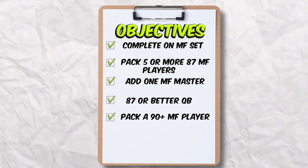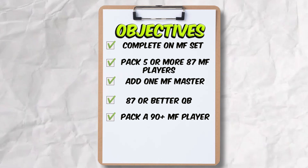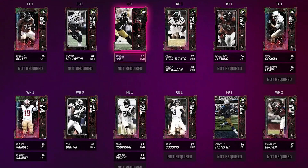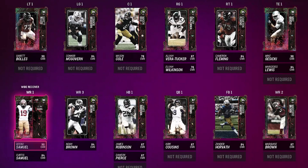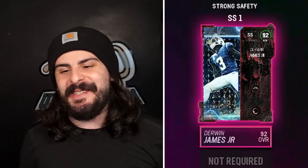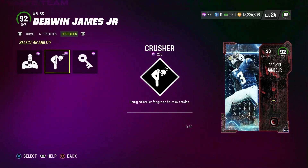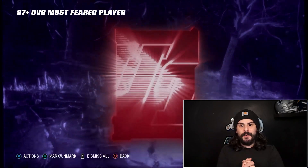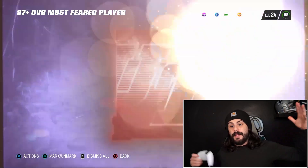This also completes the objective of adding one Most Feared master. What a big upgrade to our offense — we have Garrett Bowles at 90, Debo Samuel at 90 overall, and Mike Gusecki at tight end. We are removing Miles Hartfield from our team and adding this 92 overall Derwin James with Crusher for zero AP. Since we added the Most Feared master, we have this last 87-plus pack to open — it's going to be an 87 Michael Pierce.